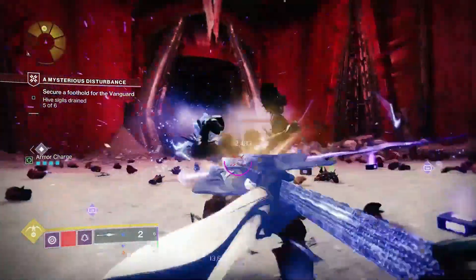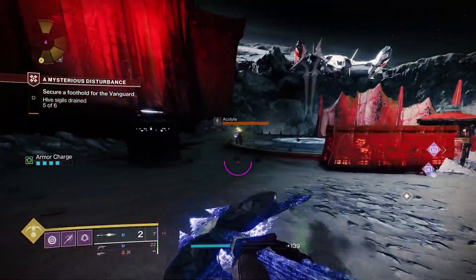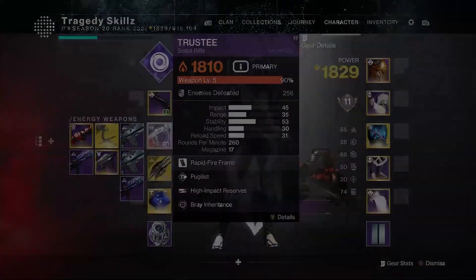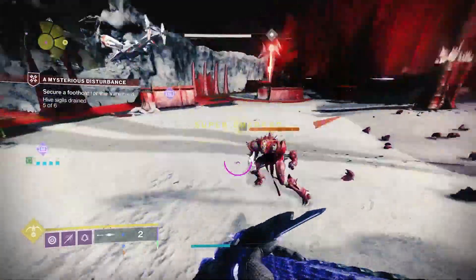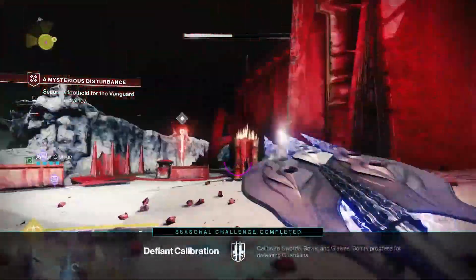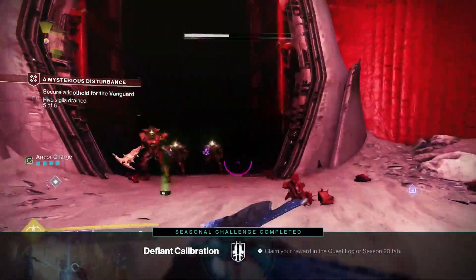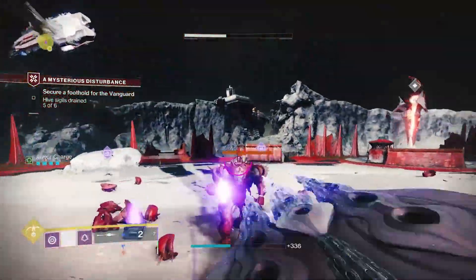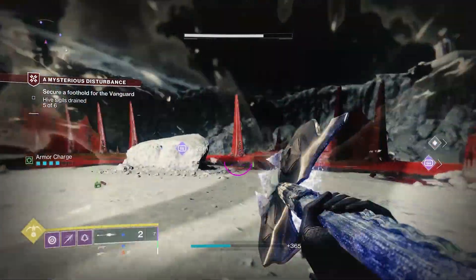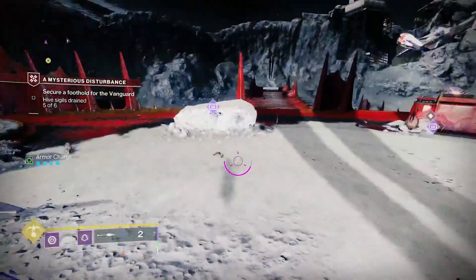I don't know how long it's been going on, but it has to do with the exotic Winter Bite glaive — currently the new Telesto equivalent. Right now it's giving progression to your energy slot for some reason whenever you get kills with it. All you have to do is have it equipped in your hand and have whatever energy slot weapon you want to level up equipped in your inventory, then just go around getting kills with this glaive.